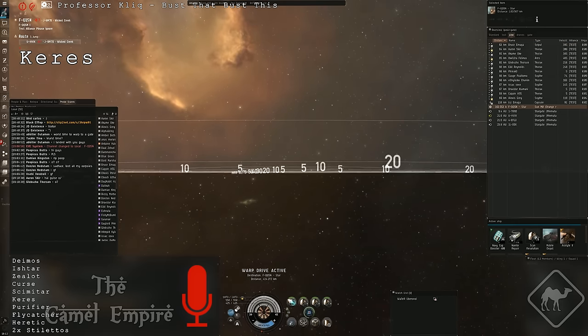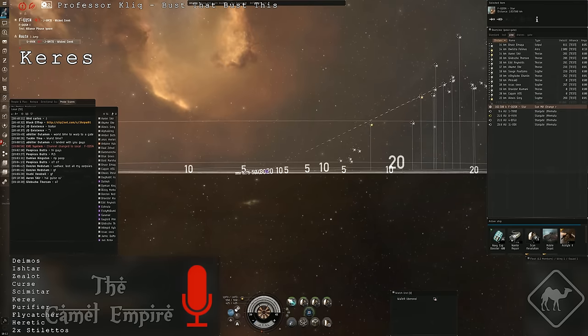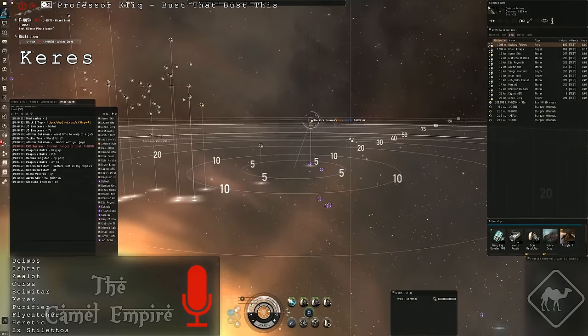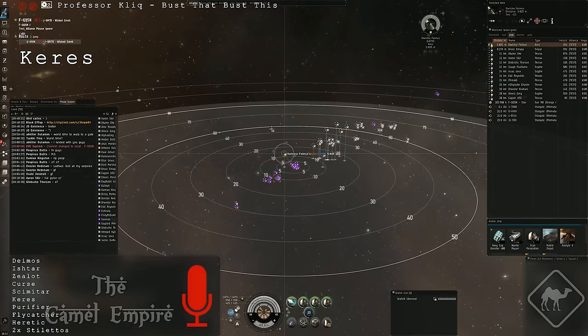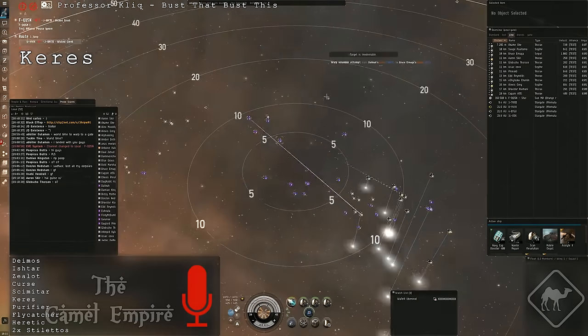They warp to the sun at 50 kilometers and we followed at 70. At this point I dual-boxed my interceptor. Once he got a point on a Scythe and had a stable orbit, I switched back to my Caris. You can see how I first start to move when I'm in the middle of the enemy gang.